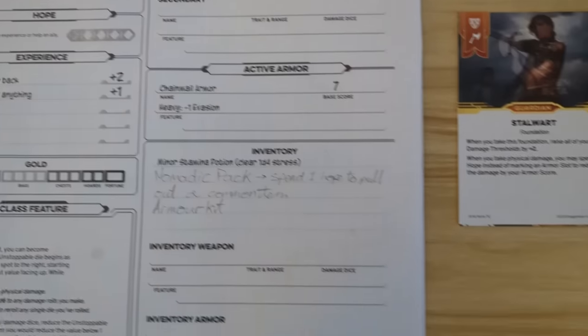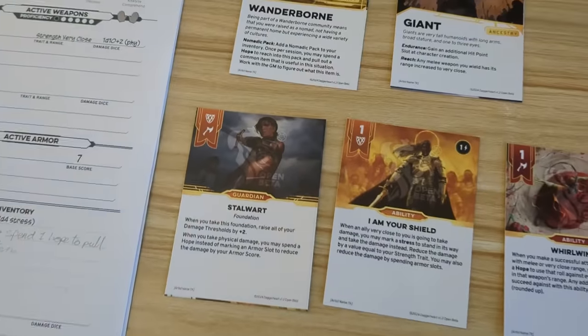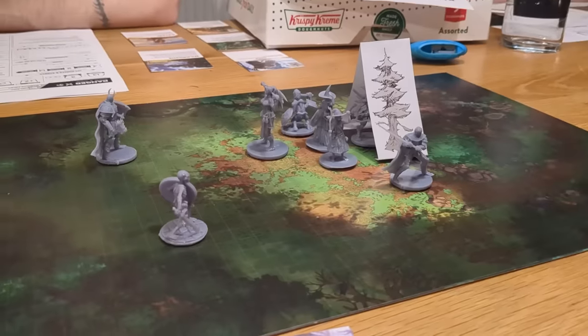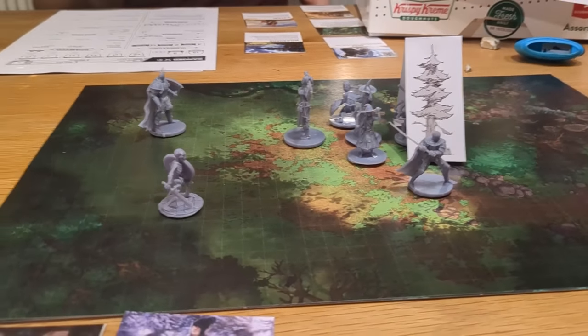The cards are fun. I was hesitant on these initially, but having them on the table was useful and didn't clutter up the game. It is a little odd that the information you need is stored in multiple places — some on your character sheet and some on your cards — but having the cards to rifle through when it's not your turn is handy. The cards aren't just a gimmick; they kind of make Daggerheart feel like a board game, with all the tokens you have as well.